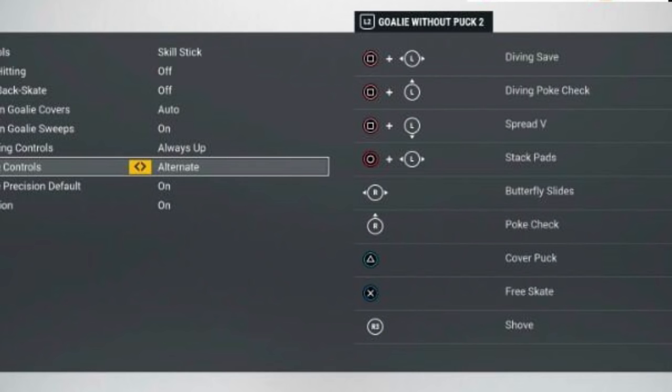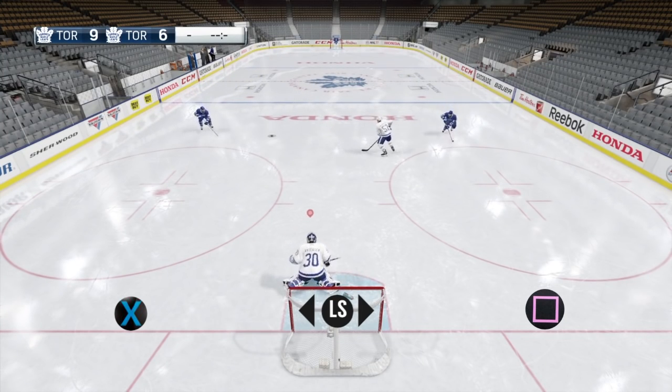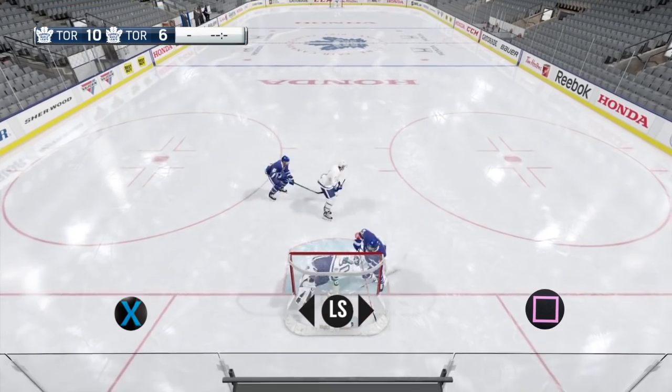Let's start with the desperation saves. On PlayStation 4, Square activates the desperation saves, where on Xbox the X button will activate the desperation saves. You combine these with the left stick — left or right on the left stick with Square or X on Xbox performs the diving saves.